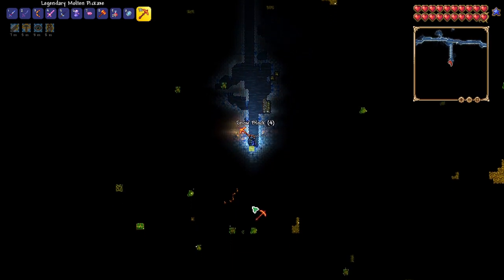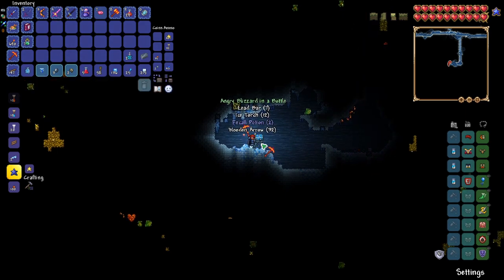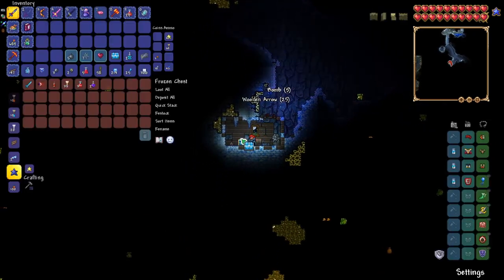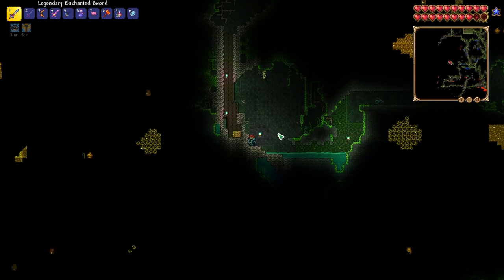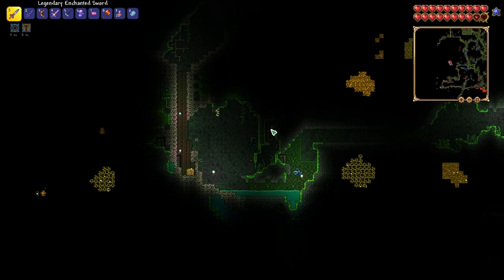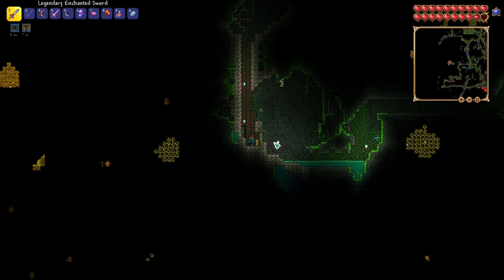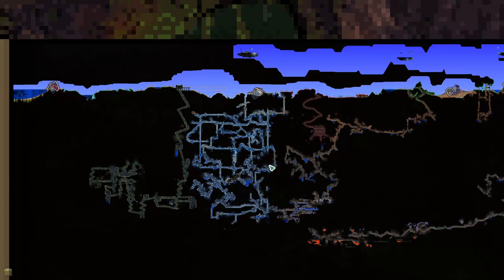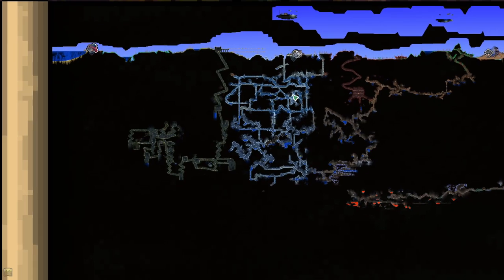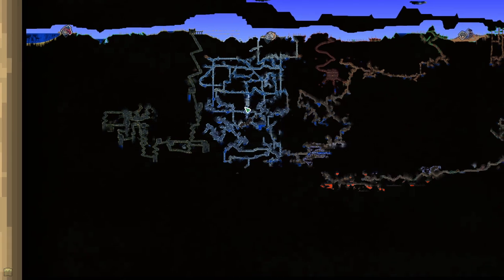We just found an Ice Chest with a Blizzard in a Bottle, and then got another chest already with an Ice Blade. It has been probably two, maybe two and a half hours, and I was starting to lose hope. Look at just how much I explored in the Ice Biome — I got so many Ice Chests, but I did not end up getting any of the Ice Gates that I was looking for. So we're just going to have to assume we don't have any Ice Gates in this world, unfortunately.